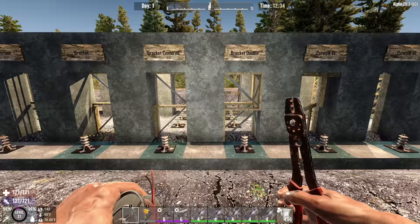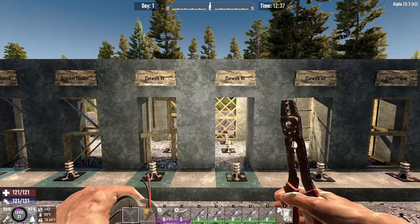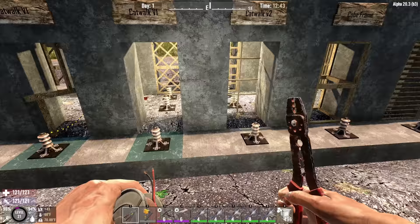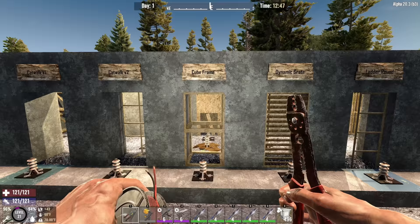Next we have the catwalk v1 family — it's important to note v1 versus v2. The v2 ones do not have the same characteristic. The v1 catwalk: as long as you're reaching through the center you can connect up. The v2 ones, I cannot reach through and touch the relay cube. Cube frames are also all good options for shooting through.